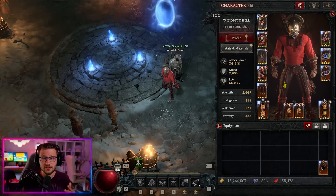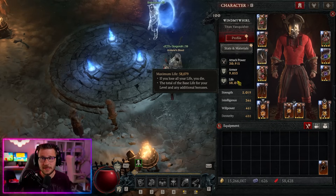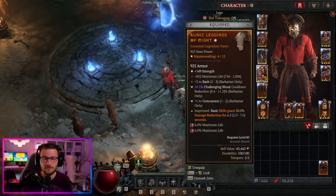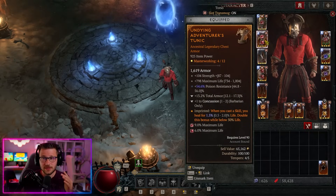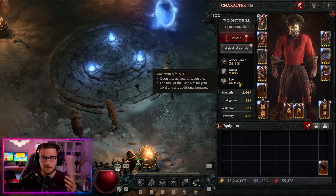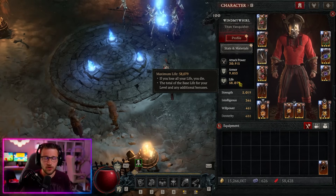Not only that, but there are a ton of changes to allow us to maximize and cap out our life — some builds pushing 150,000 life. Currently I'm only at 58 to 60,000 because I don't have my full gems or fully maxed out gear with greater affixes on max life. If you do have that, you can easily push 100 to 150,000 life, making you able to tank almost every single thing in the game, basically just standing still.